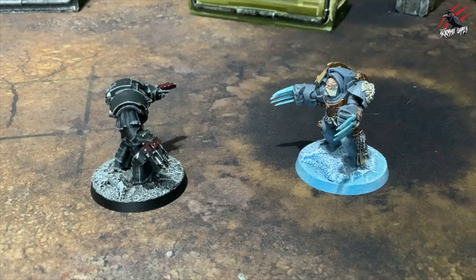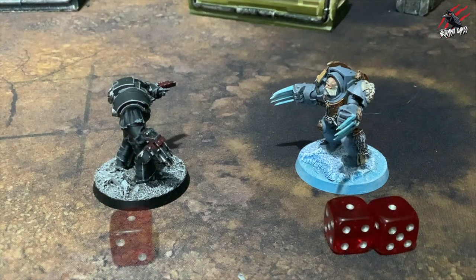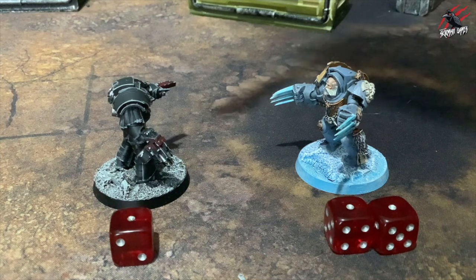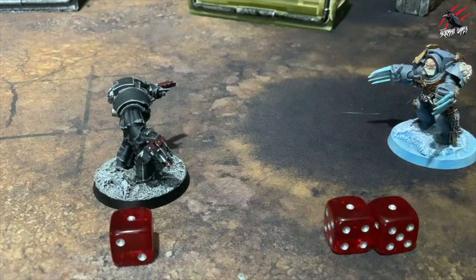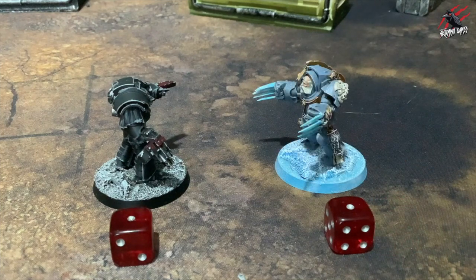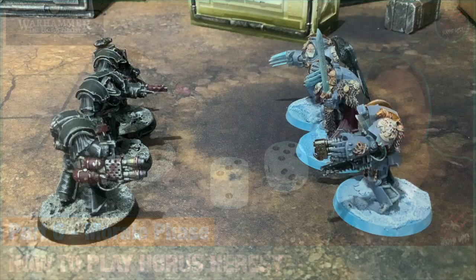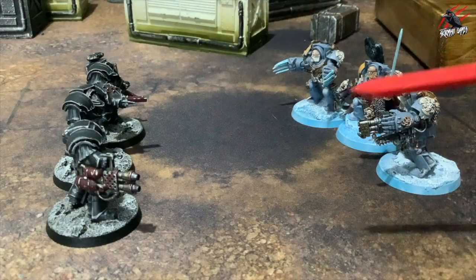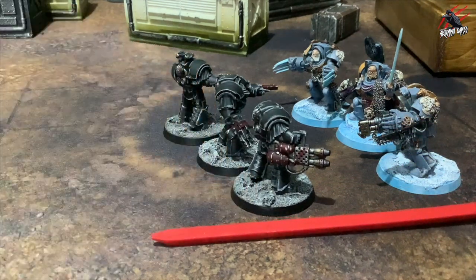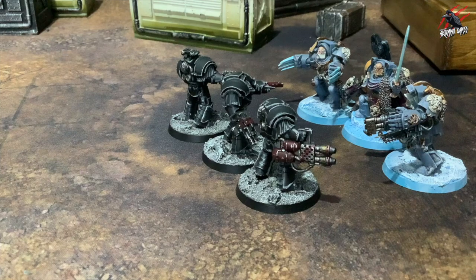With that complete, it's time to determine the assault results. To decide who's won the combat, total up the number of unsaved wounds inflicted by each side. The side that inflicted the most unsaved wounds is the winner, and the losing unit must make a morale check and fall back. If both sides suffer the same number of wounds, the combat is drawn and continues next turn. Once all combat has been resolved, there's an end-of-combat pile-in: models not in base contact with an enemy make the 3-inch pile-in move. If a unit's opponents are all destroyed or falling back, that unit may consolidate — moving up to a number of inches equal to their initiative characteristic.